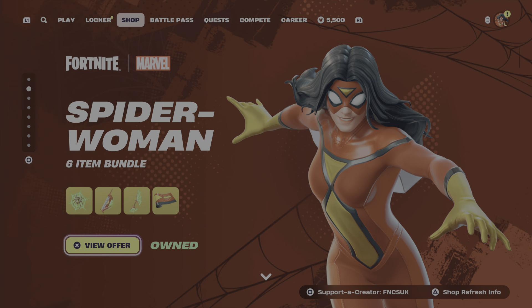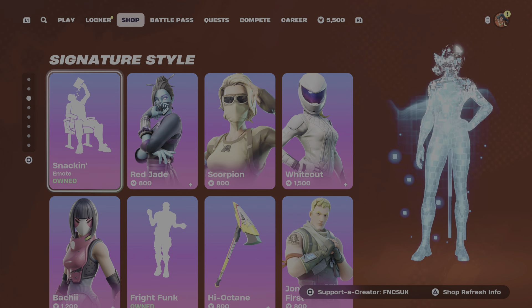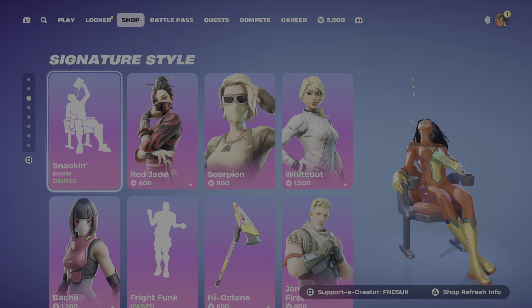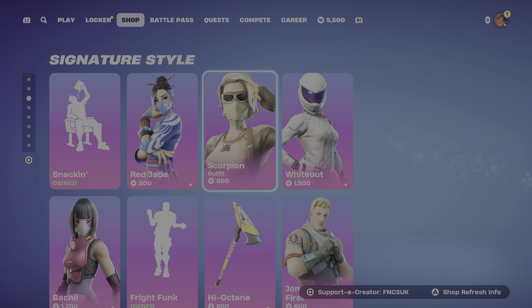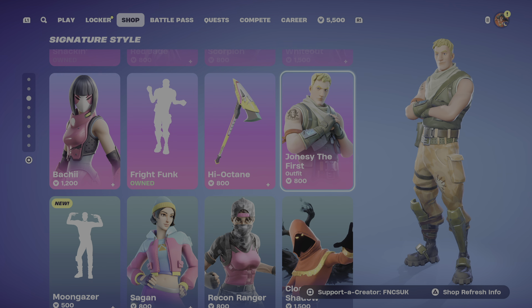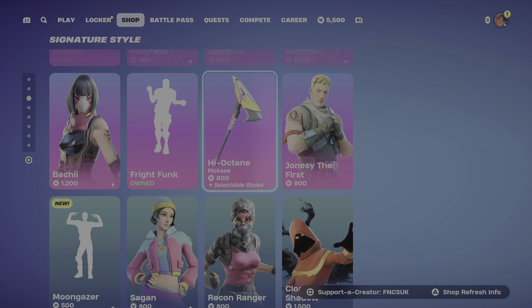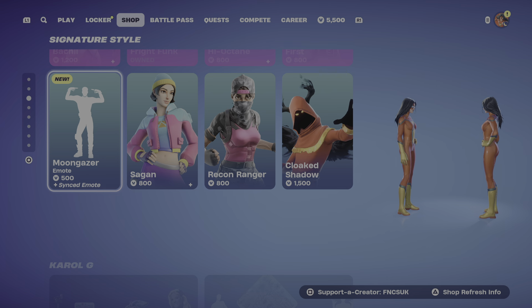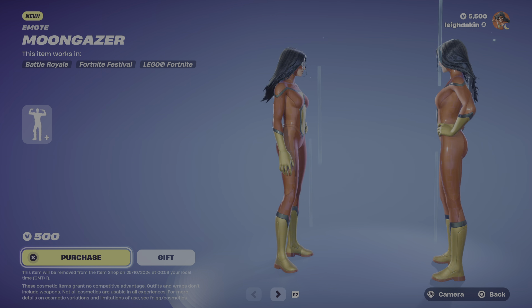If you do end up picking this up today, please use the code — it's valid for days from the day you use it, so thanks for those who keep using it. Today you've got Spider-Woman with a suited style, the Snapping emote, Red Jade, Scorpio, Wipeout, and First Jonesy. You've also got the High-Out Turn pickaxe and Fight Punk.